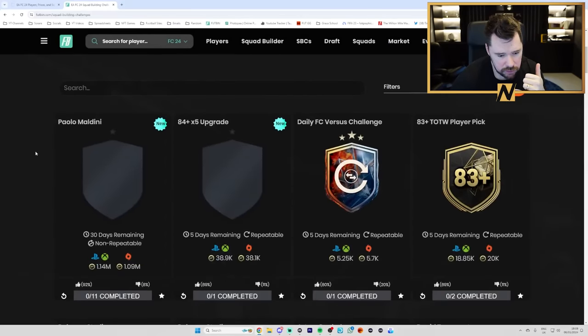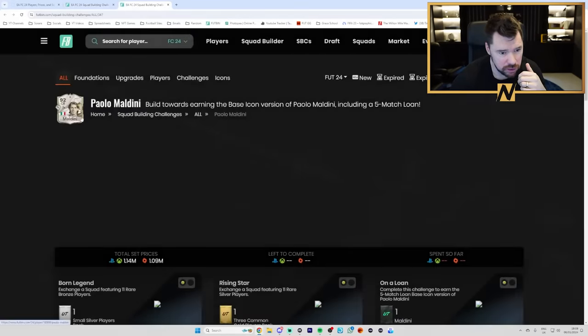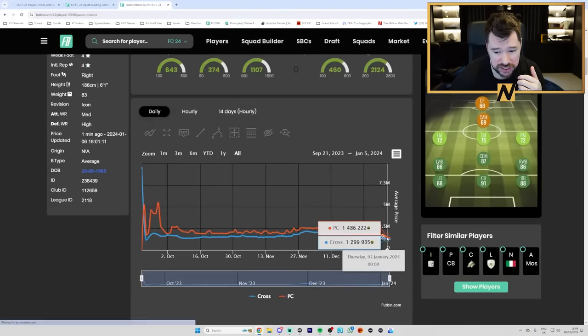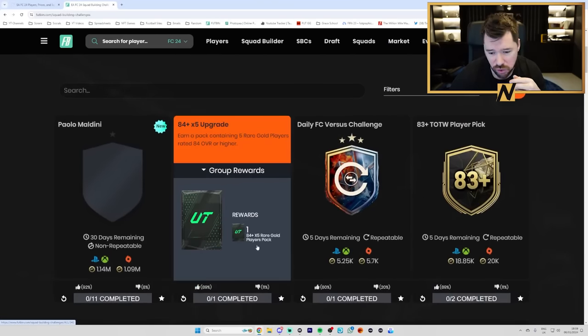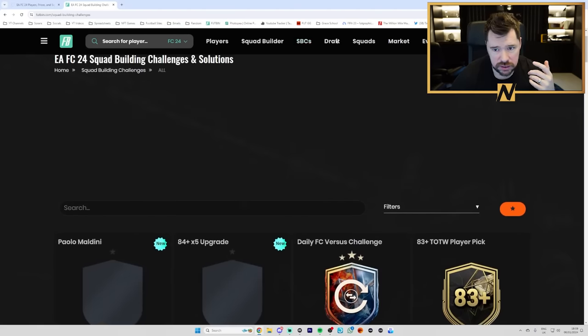Maldini is obviously thumbed up - only a million coins when he's like 1.3 on the market. Up until recently it was 1.7 million on the market. The 84x5 upgrade is thumbed up too and it should be - I'll be grinding that and saving for Team of the Year. Maldini's a good one to grind, love that.